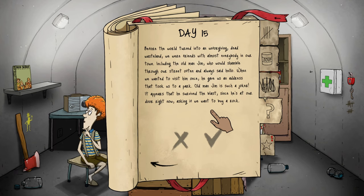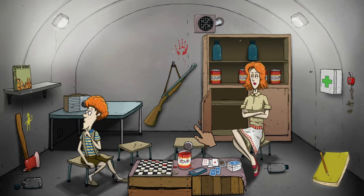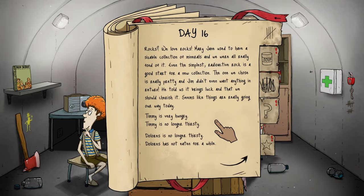It appears Jim survived the blast and is at our door right now asking if we want to buy a rock. I feel like old man Jim has good vibes. We don't have a choice of what to give him. Rocks — we love rocks. Mary Jane used to have a sizable collection of minerals. The one we chose is really pretty and Jim didn't even want anything in return — he told us it brings luck and that we should cherish it.